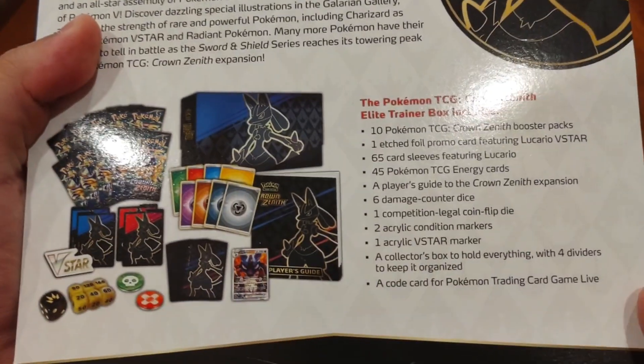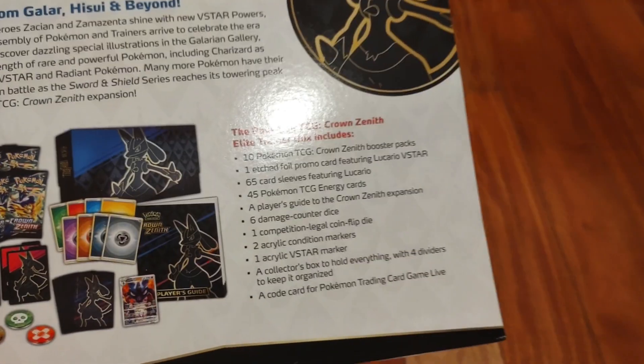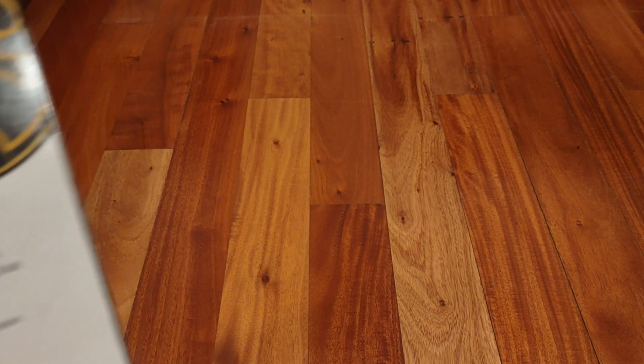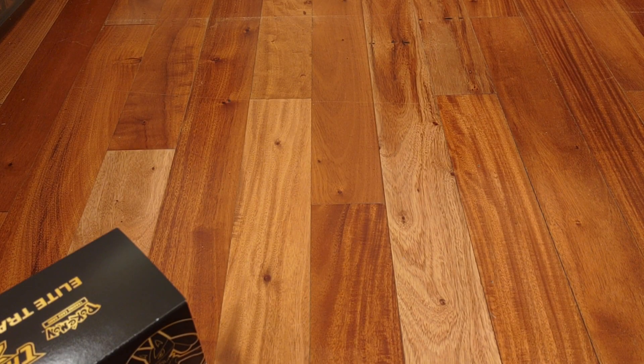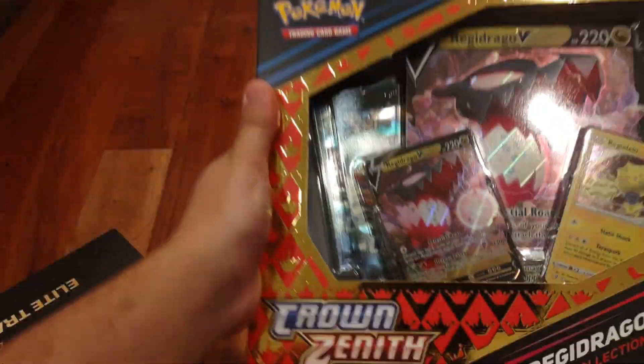This set is a special set, so it does come with 10 packs of Crown Zenith and a promo, which the promo looks very cool. I'll show you that promo in more glory once we open the box. I also have two items for this set which I'll open in another video, because I don't want this video to get too long.